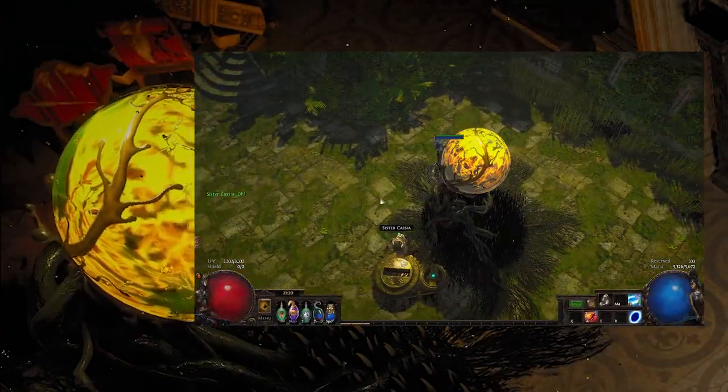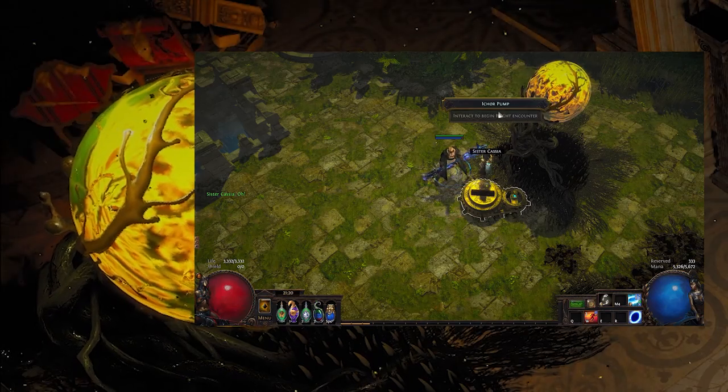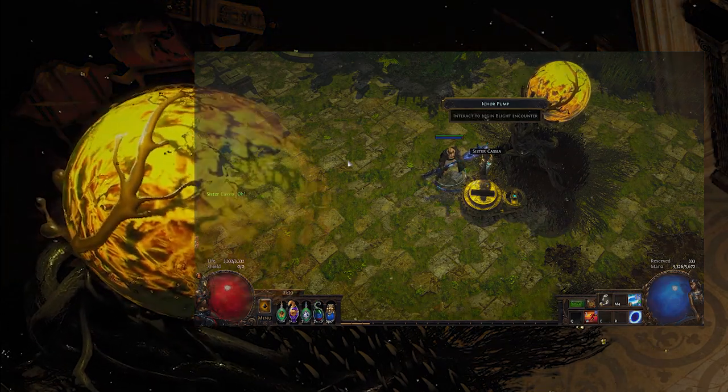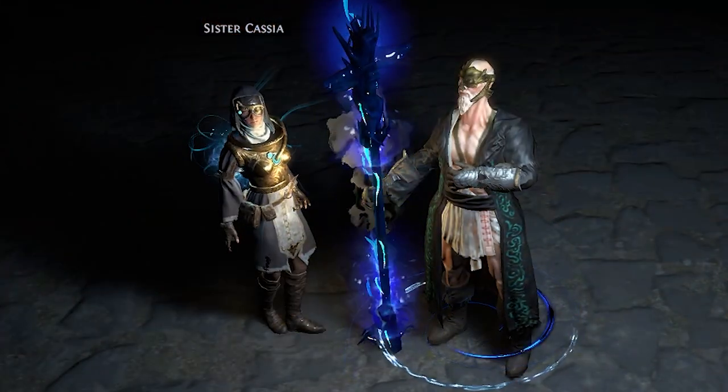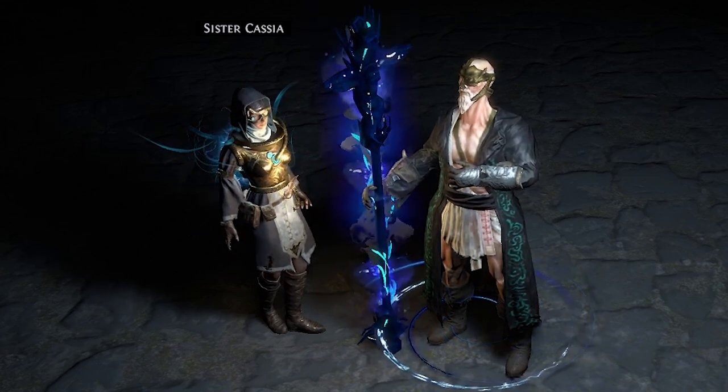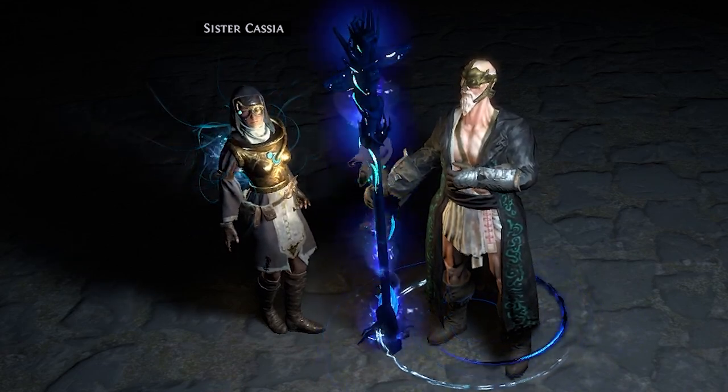Your introduction to the blight mechanic will most likely begin with entering a map and suddenly hearing someone humming or singing about burning the unrighteous. This is Cassia, a Templar whose goal is to contain the spread of blight throughout Wraeclast and to remind you of how unintelligent and unreliable you are.